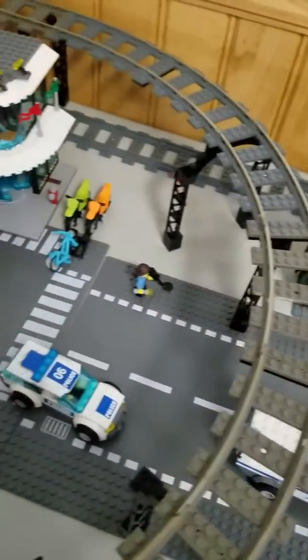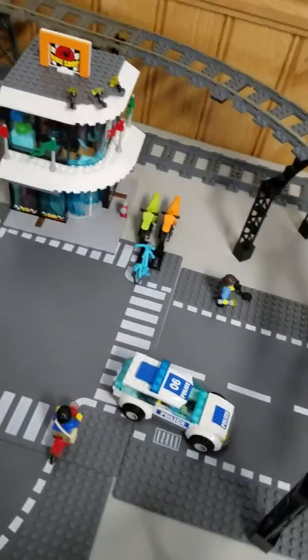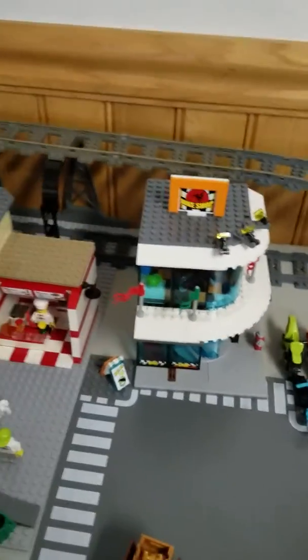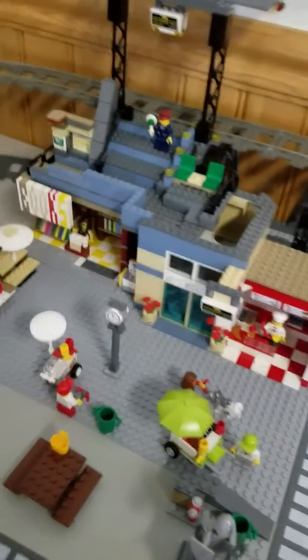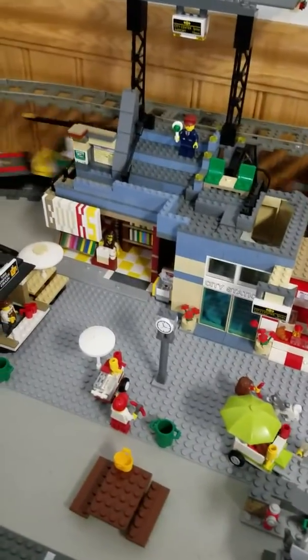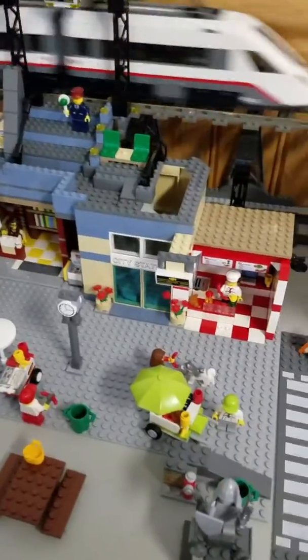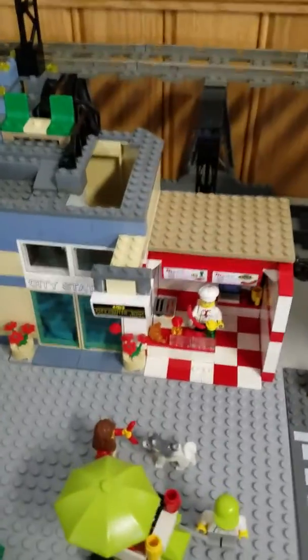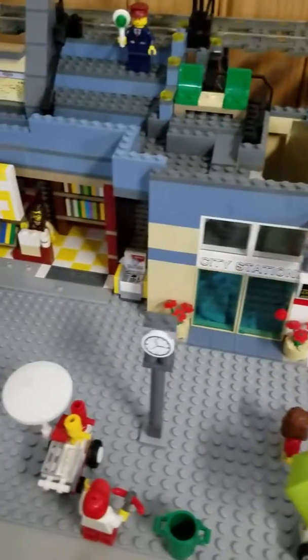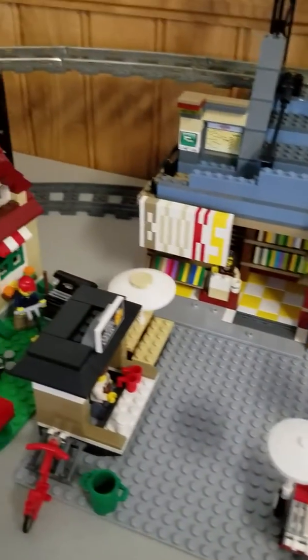More cops are coming to help out. We also have the city bank back here. And you'll see there's an overhead track that's a metal 9-volt track. And then if we go underneath that, we have the bike shop. And then we have a custom sort of train station slash bookstore slash snack shop. The idea here is it's sort of the main town square, if you will.